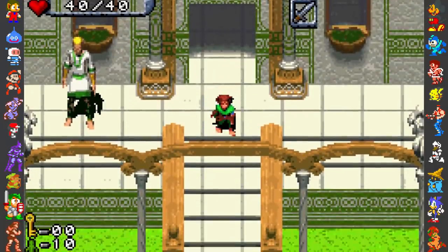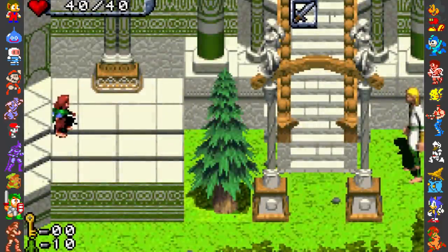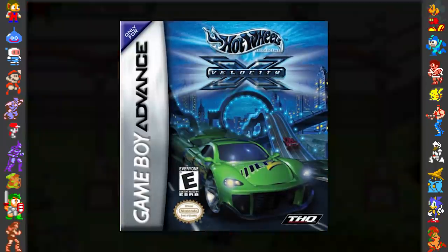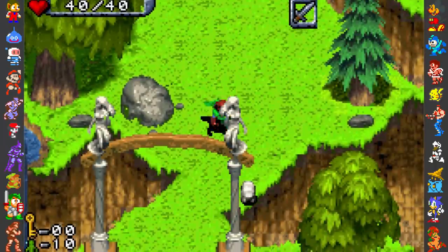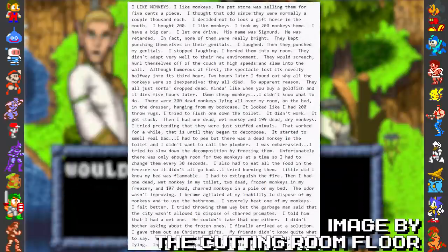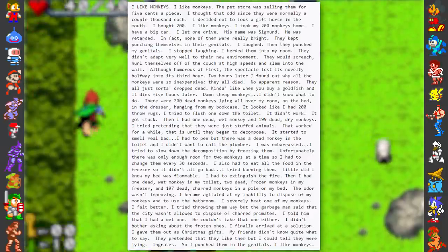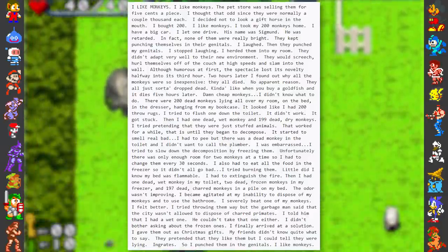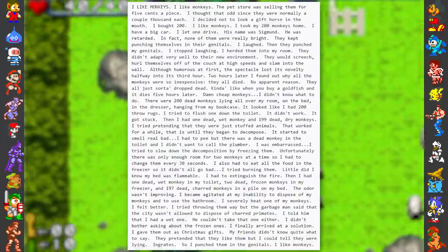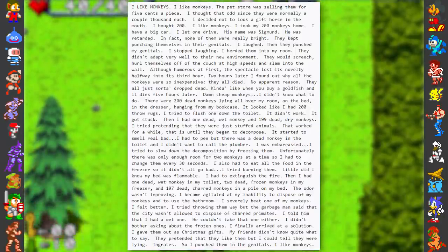The story can be found within the data for the game, inaccessible through normal gameplay means. The reason we know that Team Sapphire enjoyed this story in particular is because it also appears on another GBA game they developed, Hot Wheels Velocity X. The story is 500 words long, so briefly: the writer likes monkeys so much that he bought 200 for 5 cents apiece from a pet store. He then explains his ventures in handling such vast quantities of monkeys, and how one might think purchasing so many monkeys may have been a fun experience, but it isn't all it was cracked up to be — though it can provide unexpected returns and teach you how to handle unfortunate situations.